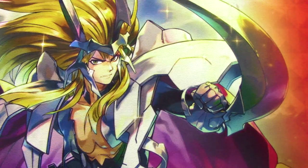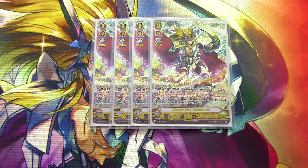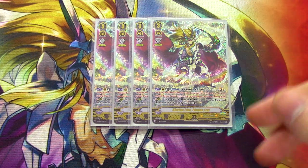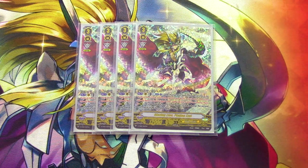Starting off with grade threes: four copies of Blazing Lion Platinum Ezel. Platinum Ezel's skill is Act, Counterblast 1. This unit's first drive check is changed to a skill where you look at the top two cards of your deck, choose one to call to a rear guard circle, and the other gets placed into the trigger zone where its trigger activates. If you have two or more grade threes in the soul, it applies to the second check as well. So you do it for both twin drives — essentially looking at the top four and calling two triggers, and you also get a unit out of it. It fills the board and you pick your triggers.